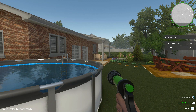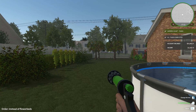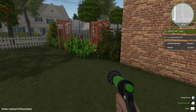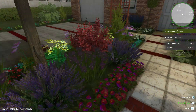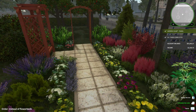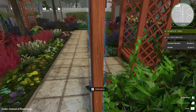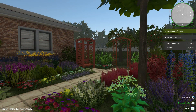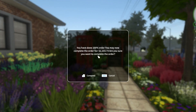Let's press enter. You have done 100% order! I find this front yard part so pretty — I really need to take a screenshot of this. Alright, enter — $2,103.73.